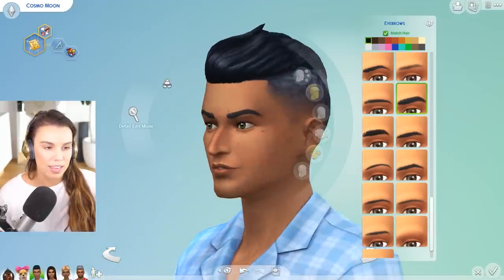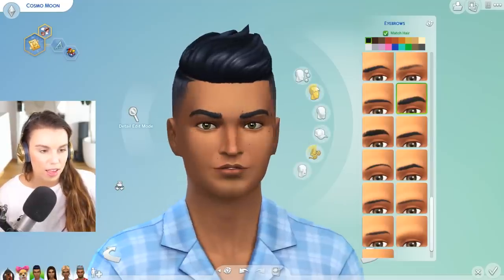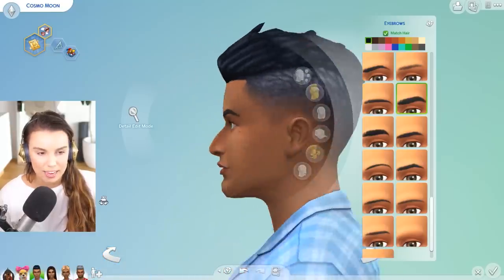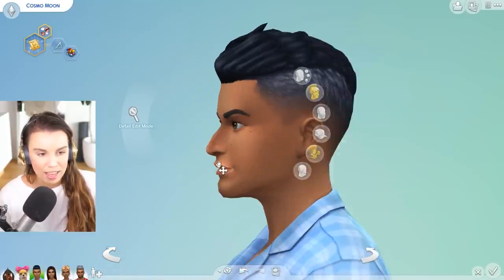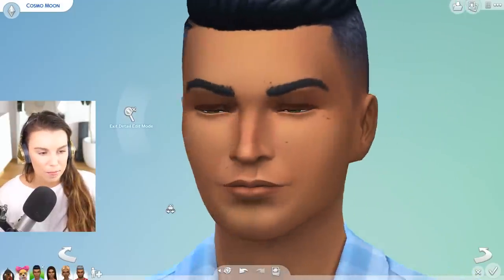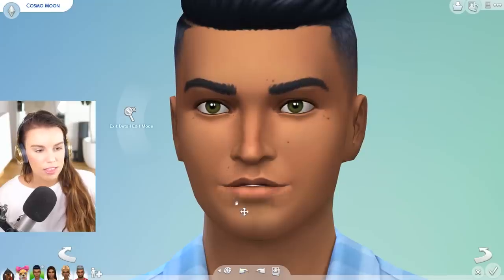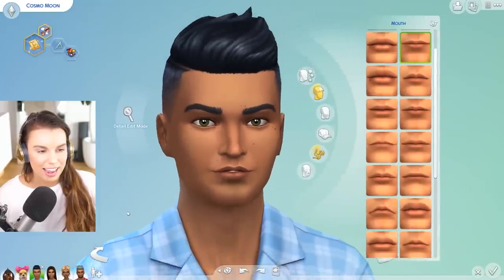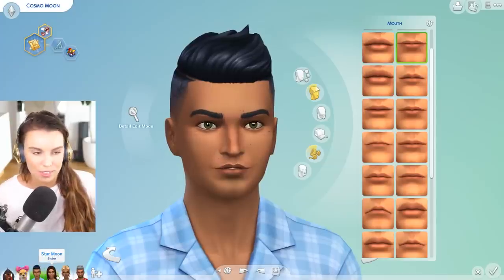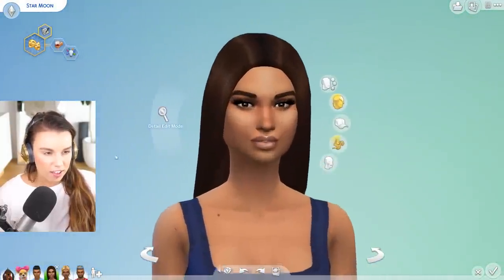If you guys don't watch the LP that's okay, but this is our Sim Cosmo here who's aged up. I've given him a few moles, shaped his eyebrows a little bit, and opened his lips slightly because I did get a new lip slider addition to Create-a-Sim. It's custom content - I've linked it in my recent CC haul video. Normally the lips are closed but with this you can open them slightly, which is just something fun to play around with.